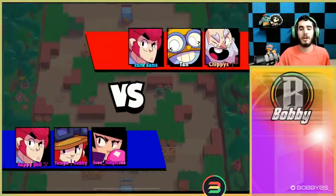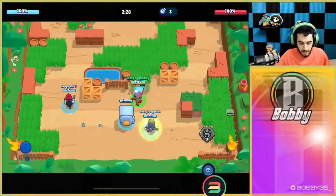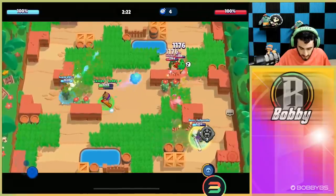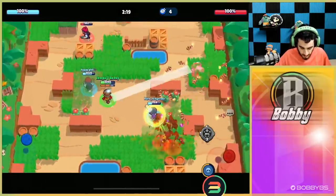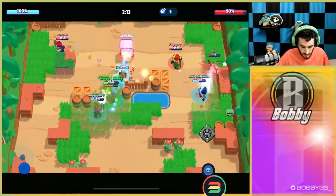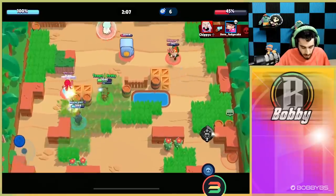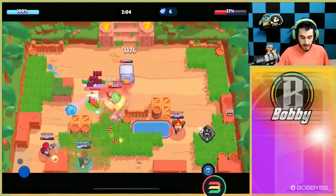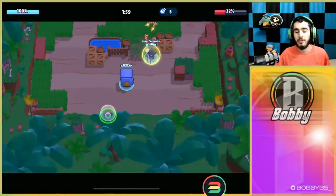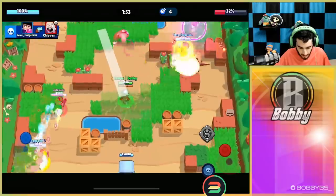Alright, here we go into the Heist game — we did get a friendly room going. Our goal obviously is to get super real quick, put our turret right on the safe, and just start destroying it. You guys can see we just did 50% damage so fast — it was kind of unreal. That's what Jesse does right now: she absolutely lasers with her super and her gadget. The fact that you can heal your turret is kind of toxic and it goes really well with the gadget.